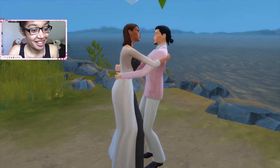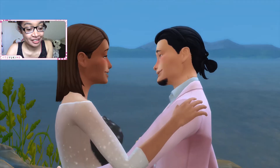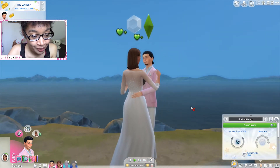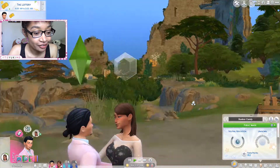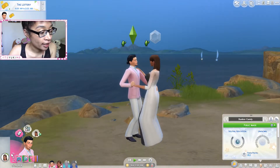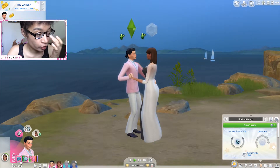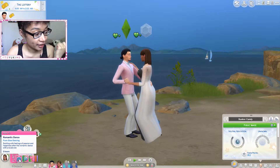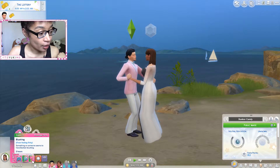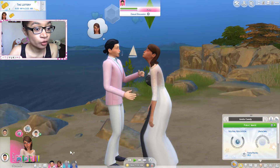That's the make out interaction while slow dancing. I'm taking a few more screenshots — it is super cute. You can see they're both super happy. There's a progress bar at the bottom showing how far into the animation you are, and both sims get the buff called Romantic Dance — 'flowing and swirling with feelings of passion and happiness after the romantic dance with a loved one.' Both sims receive this buff.